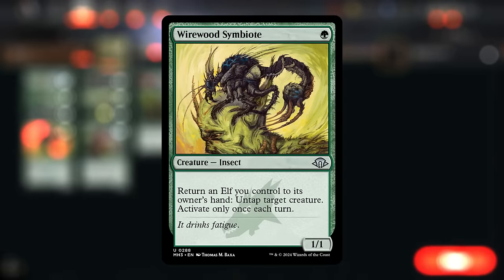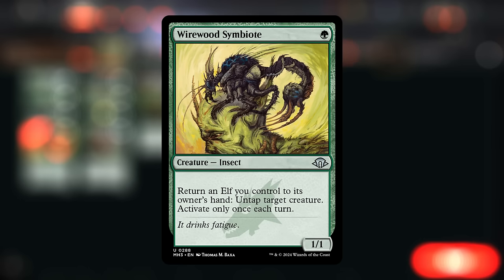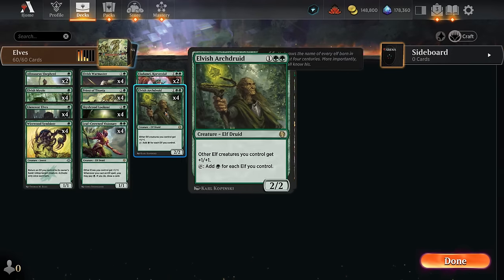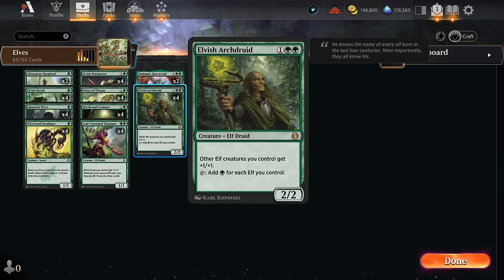We also get to play with Wirewood Symbiote — not an elf, but it does synergize with elves. We can return an elf we control to its owner's hand to untap target creature, only once each turn. It can also be activated during the opponent's turn, which means you can sometimes chump block with an elf and then send it back to your hand so it doesn't die. The most relevant application is untapping Priest of Titania or Elvish Arch Druid so we can keep making a ton of mana in one turn and kind of combo off from there.